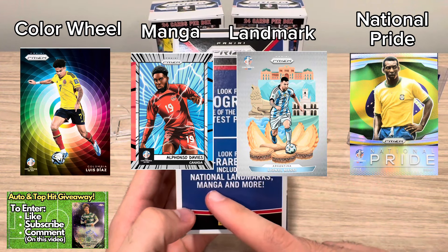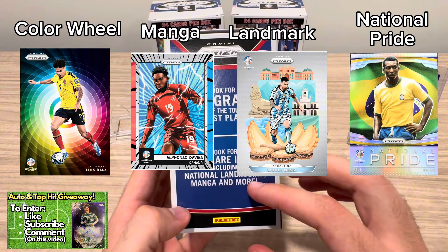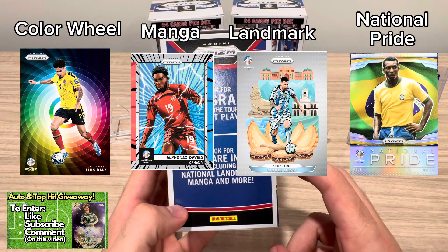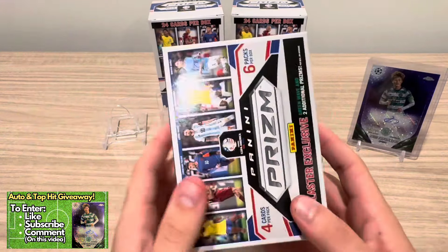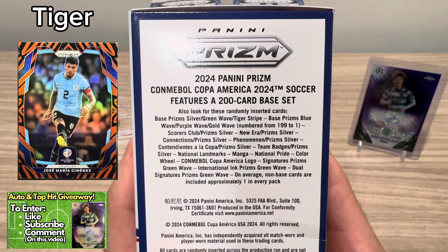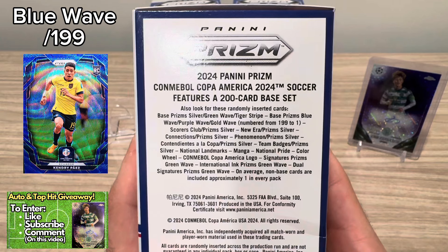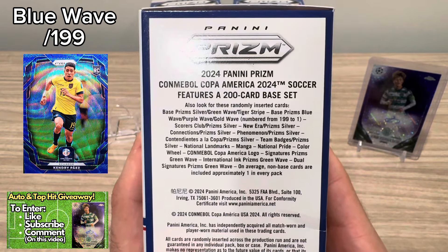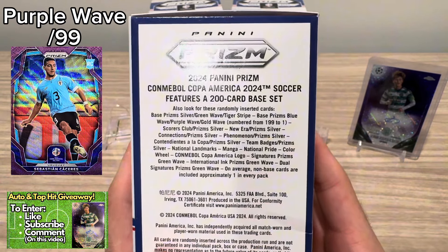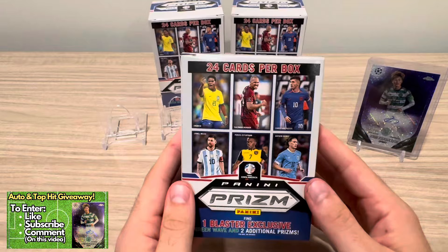Some more highlights: they have autographs and ultra rare inserts — four case hits. There's National Landmarks, which is kind of like the downtown variation if you're familiar with that from football. They also have a Manga case hit, the Color Wheel case hit, and the National Pride case hit. I'll include pictures of all four. My ranking: Landmarks is one, Color Wheel is two, Manga is three, and National Pride is four. The checklist has a 200-card base set with parallels — silver, green wave, tiger stripe, blue wave, purple wave, and gold wave numbered 199 to 1. The ceiling on this is really high, and I believe Pele is on the signature checklist, which would be a massive hit.